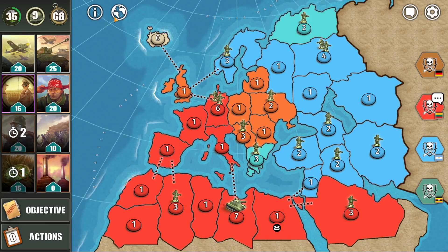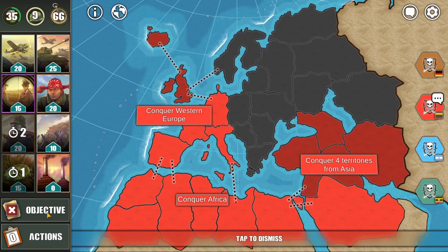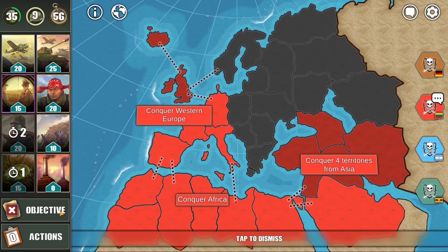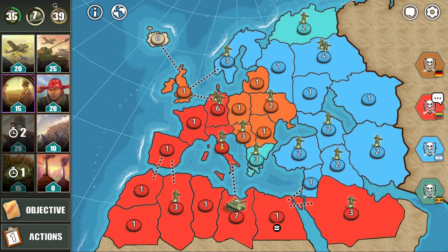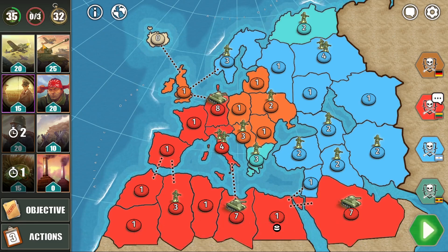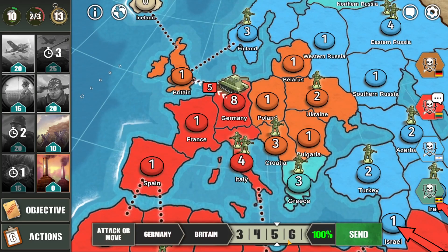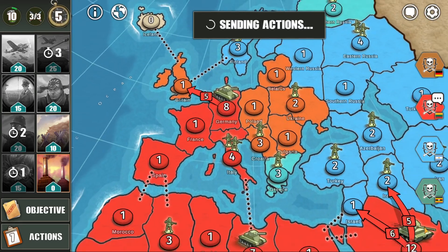We're still good in this situation. Looking at our objective, we're getting closer towards meeting our goal. We still need to capture 2 more territories in Western Europe, plus we need 3 more territories from Asia. I will strengthen this army, add more troops to this territory, and use reinforcements. Let's send 6 troops to Israel, let's send 5 troops to Iraq, and let's attack Britain with 5 troops.